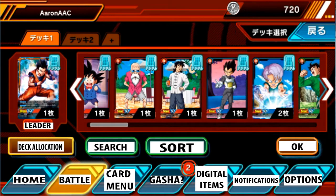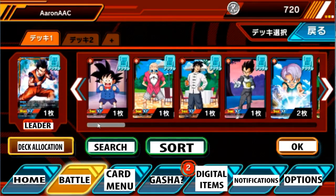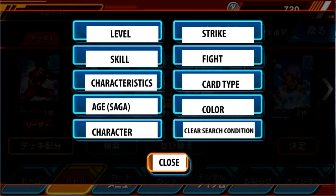Right here is search and right here is sort. We'll get right into the one that says search. You can search by level, by skill, characteristics, age or saga, character, strike or how much damage the card does, fight — which I'm not really sure about that one — card type, color, and this is to clear everything. And this means close.